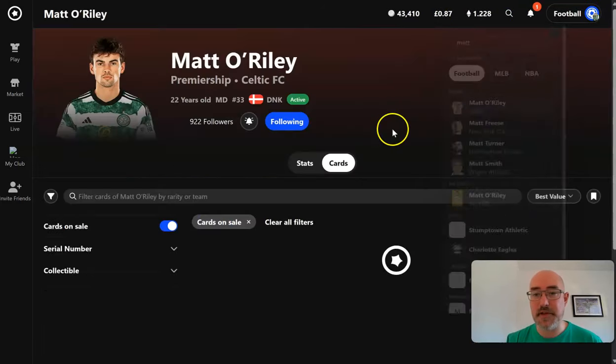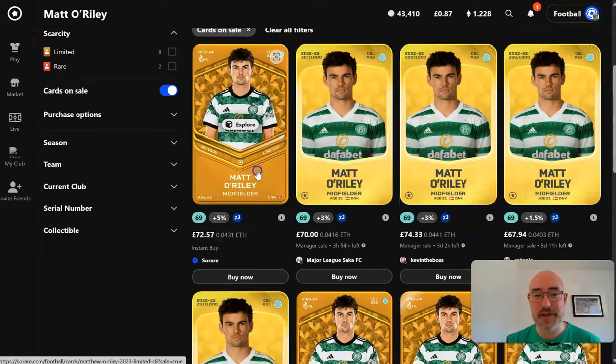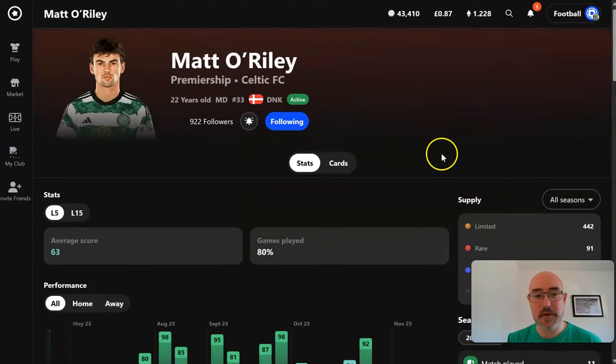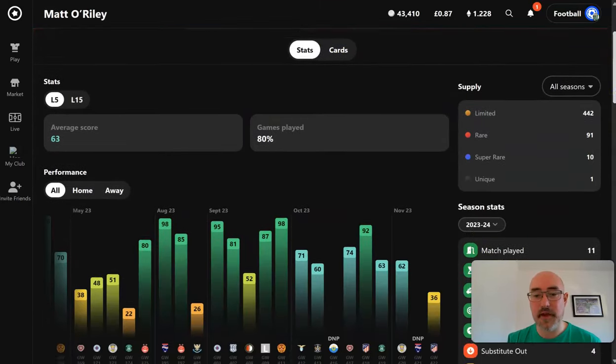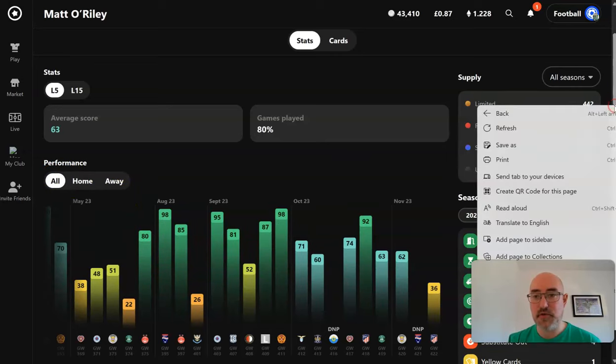The first thing I want to look at is someone topical - being a Celtic fan - who's scoring very well just now and is a good example for this video. So Matt O'Reilly - look at the scores, very very high. For anyone who's new, the scoring goes up to 100, it's capped at 100. So if a guy goes ballistic and scores five goals, they can't score more than 100. You want these sort of high green type scores. You can also filter to home and away scores, which is quite good.